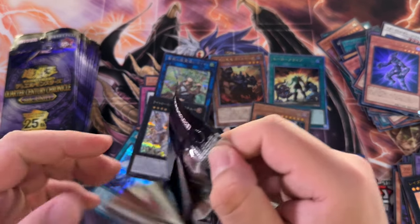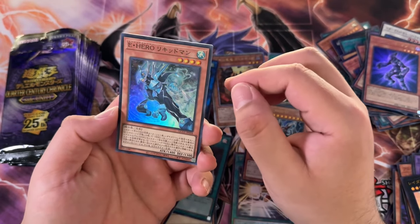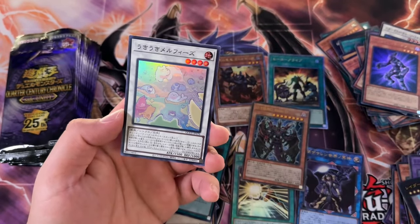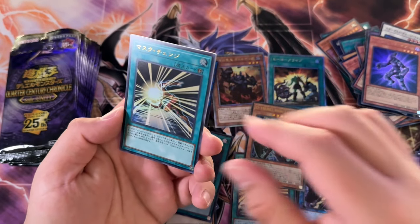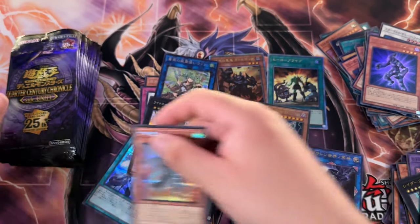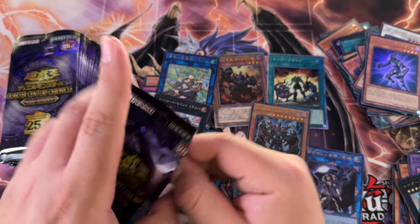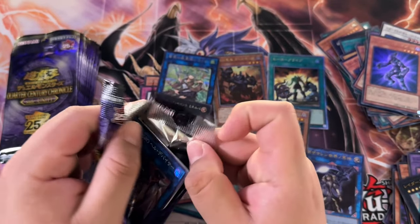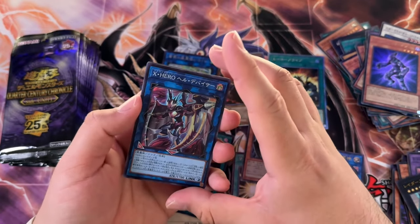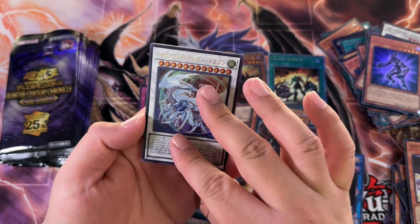There's definitely other cards, but the fact that I keep pulling pretty decent Hero cards is amazing. Now, are we going to get Malicious right after this? Okay, so that did just break the trend. Got Mask Change and Tamias. Tamias as an altie would be pretty dope too, actually. But no, we're chasing Heroes at least for this opening. I might buy some more boxes and then we can chase some Dark Magician cards.